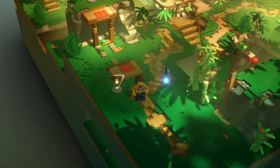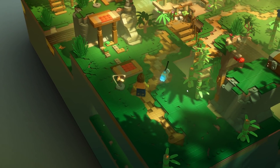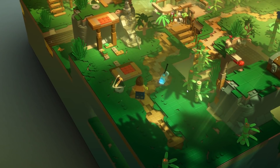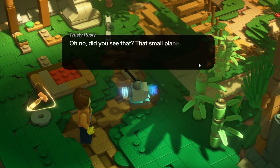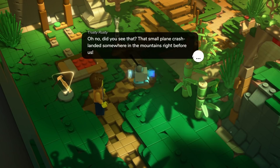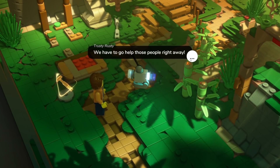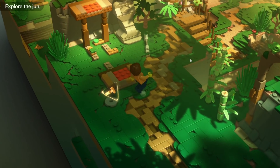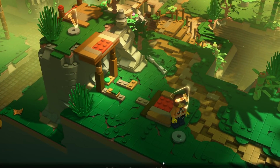That's an airplane, and it's going to crash. It crashed and threw junk my way. A small plane crash-landed somewhere in the mountains right before us — I can see parachutes opening, I hope everyone's okay. We have to go help those people right away, and being the builder that I am, we actually have to be the ones that make our way over there.